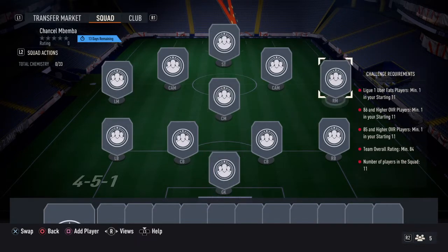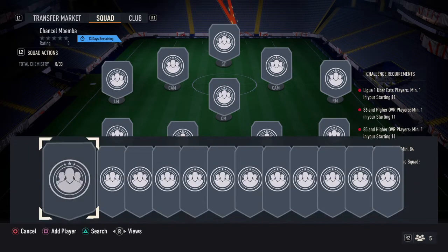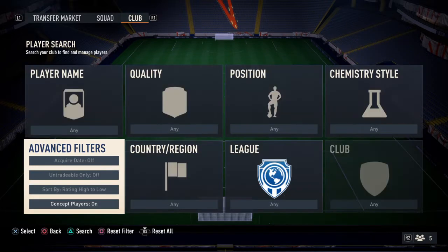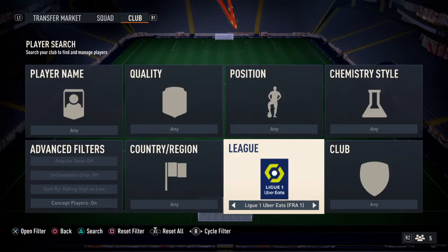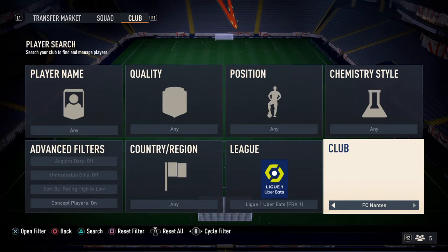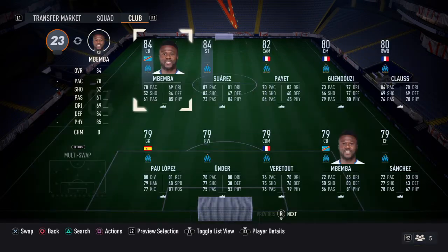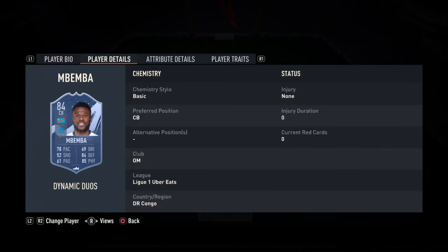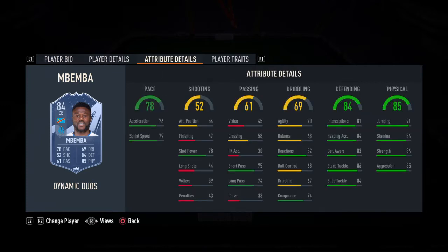I'm glad there's no more chemistry this year — they just made SBCs way too hard. So let's have a look at this new card from League Un as a centre-back. They are usually very popular positions, so hopefully it's going to be quite usable for a long time. It's all about longevity at this stage of FIFA. He's 2-star, 3-star, medium-high work rates, which is definitely what you want to see. You don't want your centre-back running up the pitch — you want him to stay back. 78 pace is okay for this stage of the game.